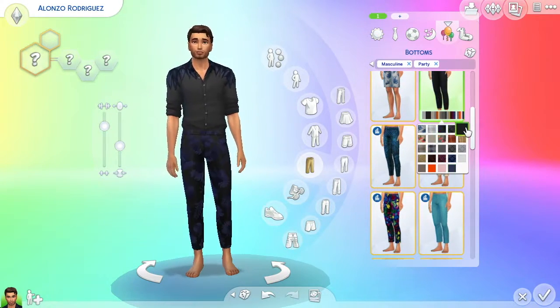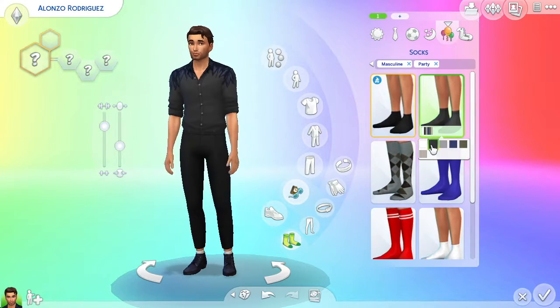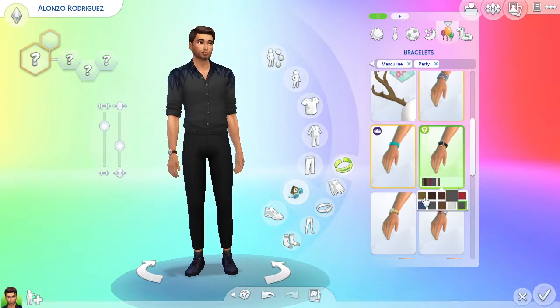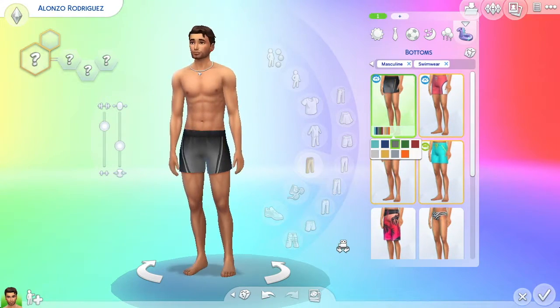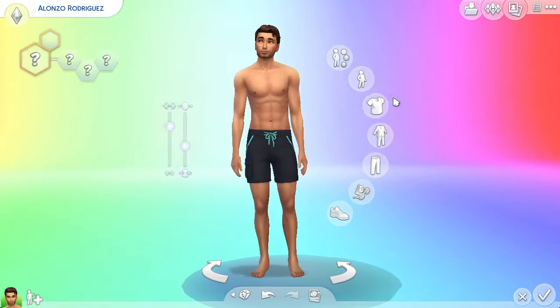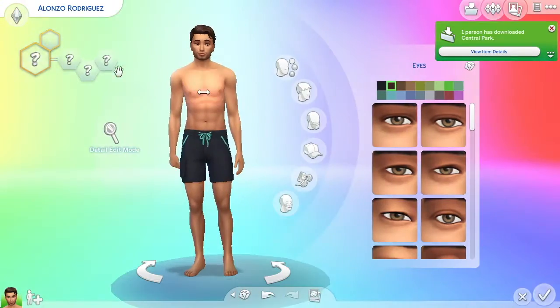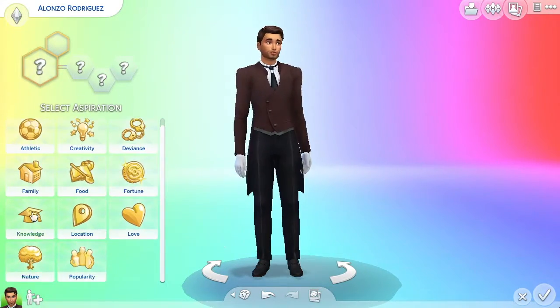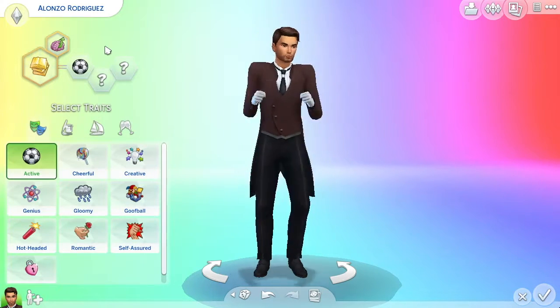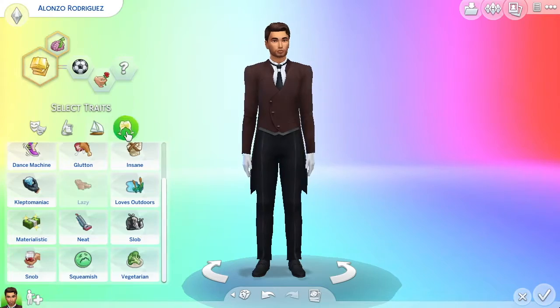We give him a really funny shirt as his party wear. He just has very good taste in clothing — kind of a rich taste — and I'm not sure why he works as a butler, but you can decide. I will put him on the gallery for you guys if you want to download him and have him work as your butler. You can find him under my gallery username, which is SimerkittenYT, or under the hashtag Simerkitten. I'm going to call him the Alonso, the dreamy butler — because that's what he is.